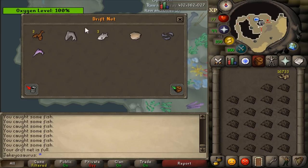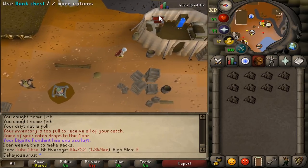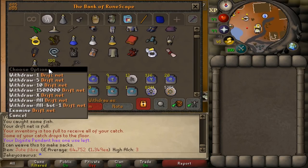That was garbage compared to the other one. The other one I got like a manta ray and sea turtles. Whatever. So I wasn't quite sure how many driftnets I would use in one hour, so I made 100.